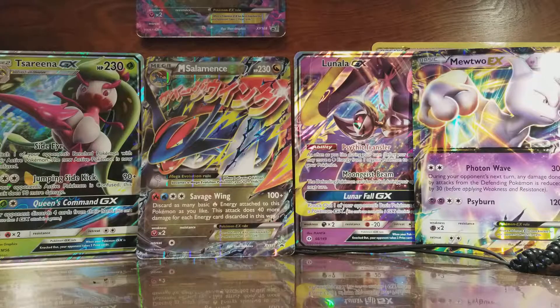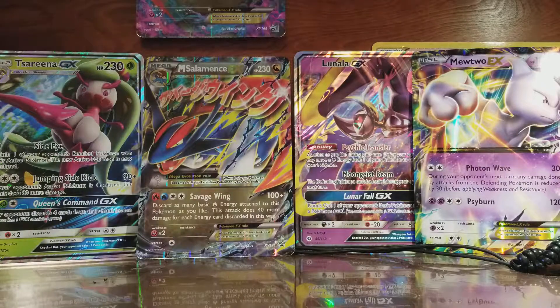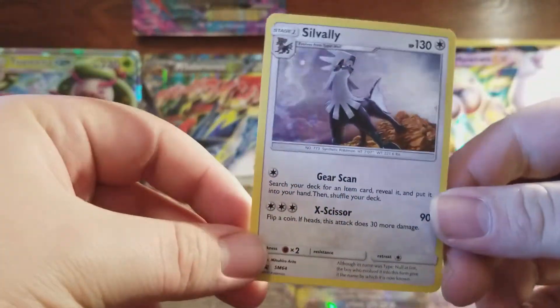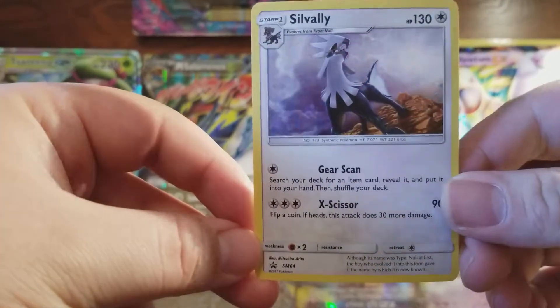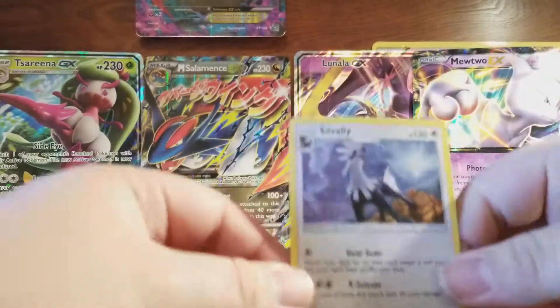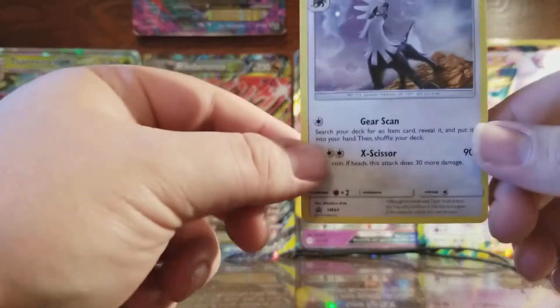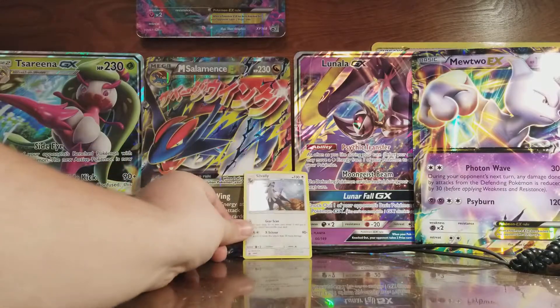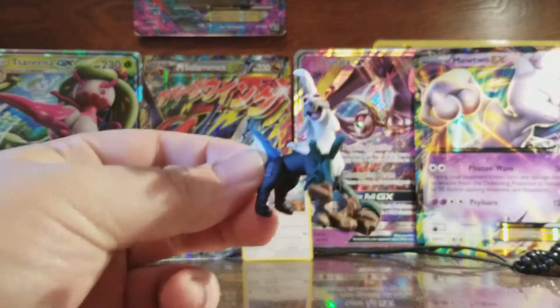First I'll show the Blackstar promo of Silvally — SM64. Very nice looking holographic card. Next we got the Silvally figurine. Very nice.